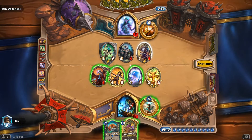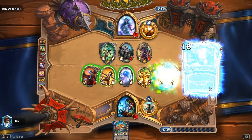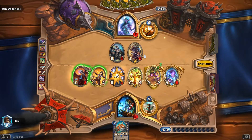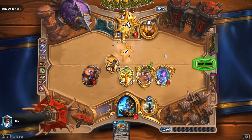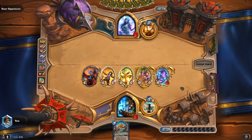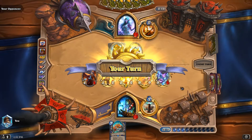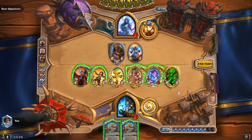We get the Rush, slam it in there, kill that, hit face. So we get the Rush — slam it in there. I'm going to go ahead and kill this to put it in his res pool, hopefully to mess him up. We have the damage on board to kill him if he can't clear this turn. Let's totem first.